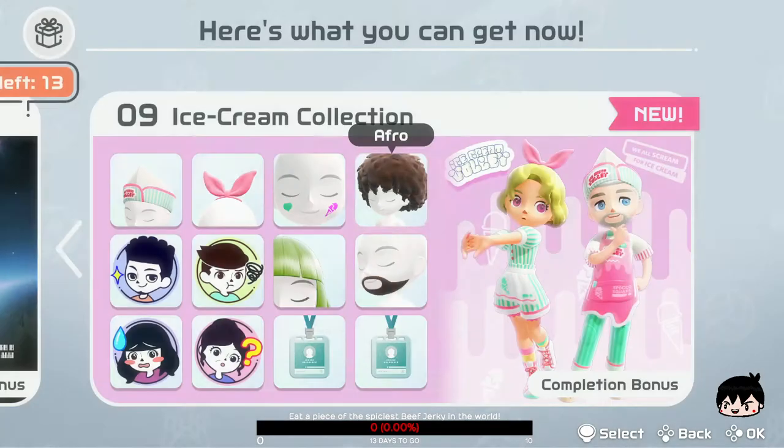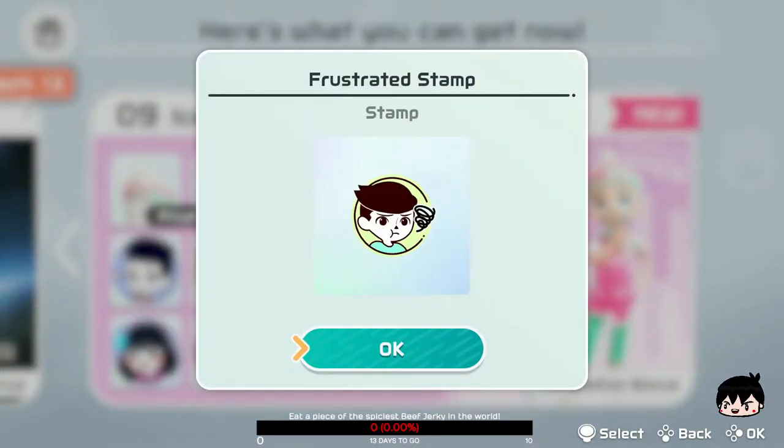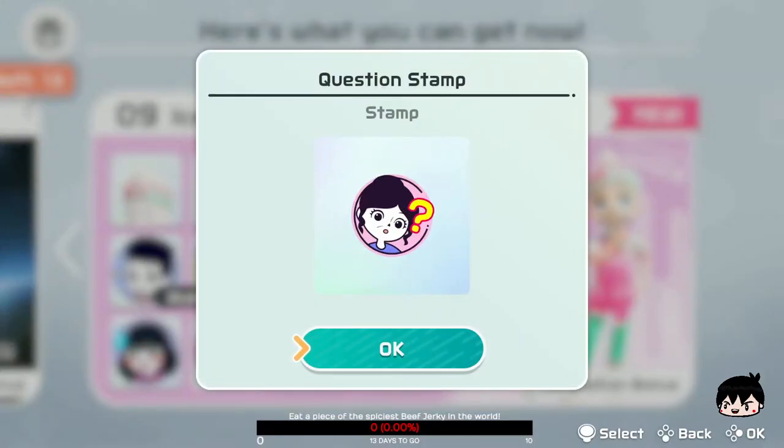And this week we get the Afro. These are old stamps as well, I just have not unlocked these. So we get the Sparkle Stamp, Frustrated Stamp, Embarrassed Stamp, and the Question Stamp. I've seen people use this one a lot.